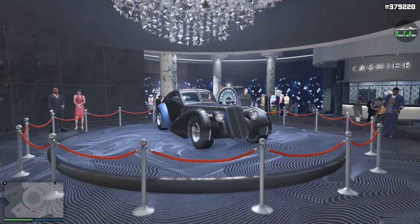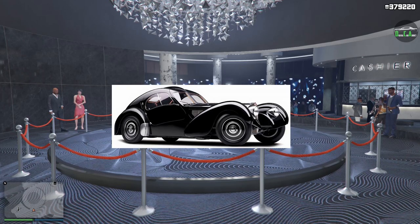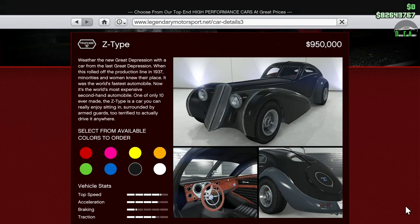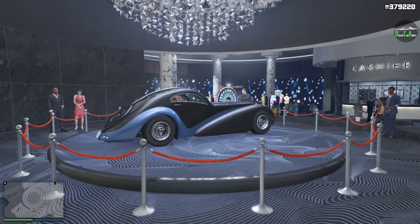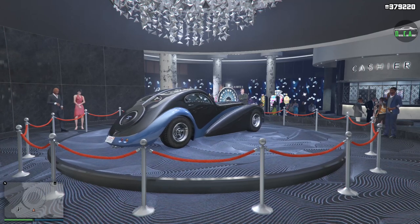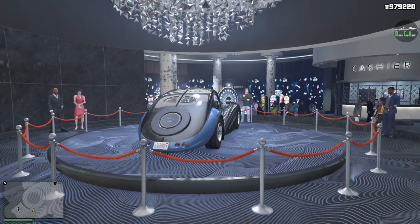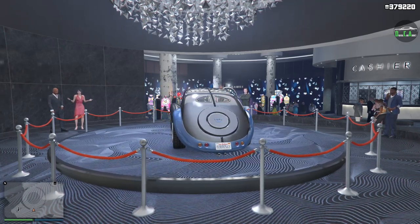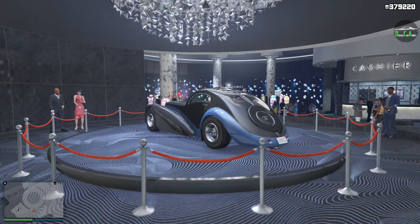In terms of the casino podium vehicle for this week, we have the Trufade Z-Type. This car is primarily based on the Bugatti Type 57 Atlantic, which is an OG sports classics car. It has a normal price of $950,000, which is pretty expensive for a 2013 vehicle, and it was one of the most expensive cars back then alongside the Adder. Till this day, the Z-Type still has the highest top speed in the sports classics class. Obviously top speed isn't everything — handling definitely needs to come into play. That's why the Turismo Classic, Red Senua Mark II, et cetera, are the top vehicles in that class for most tracks.